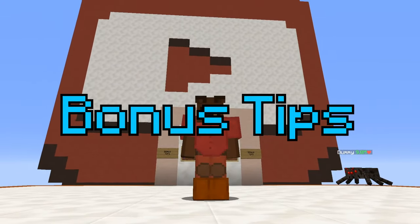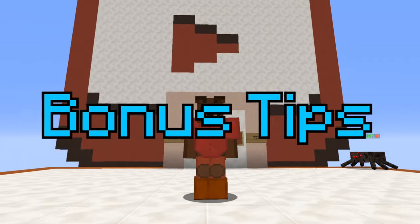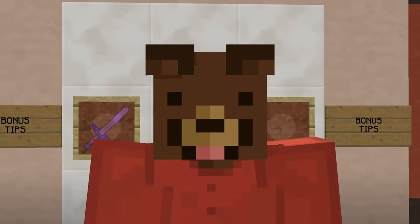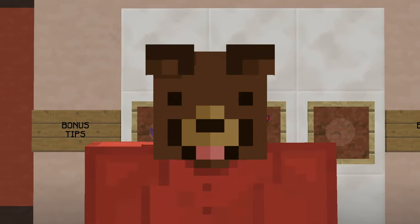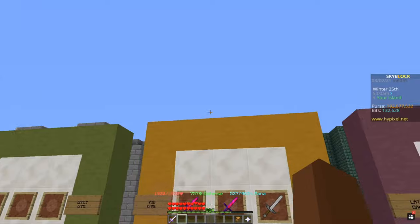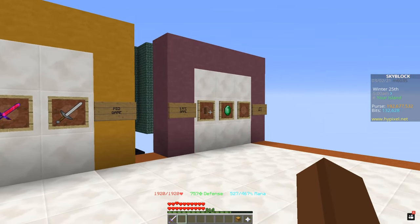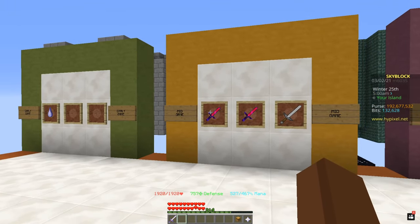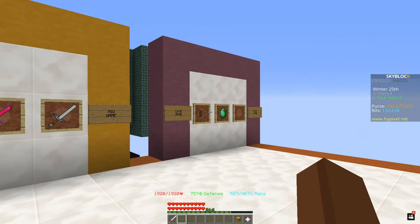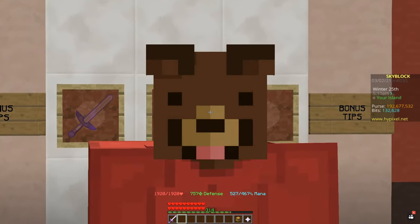Now moving on to the bonus tips. The first tip is: don't put any tier 6 or 7 enchants onto your weapons if you're mid-game or early game. Just save them up until late game, because while these weapons are good during that time, it's better to save the enchants for late game — unless you're just trying to flex.